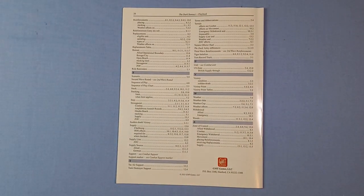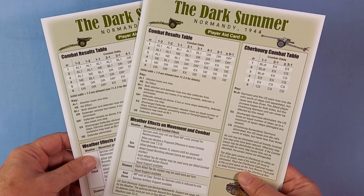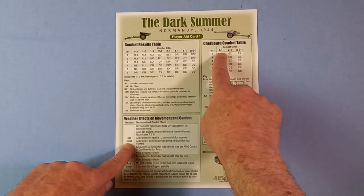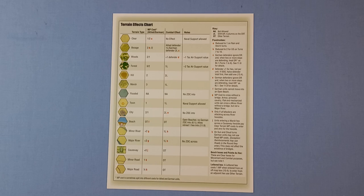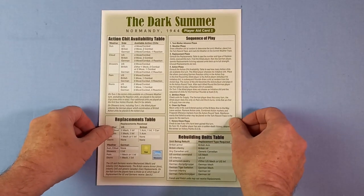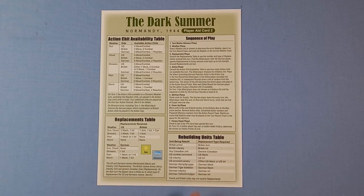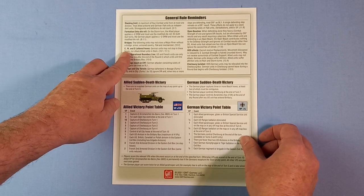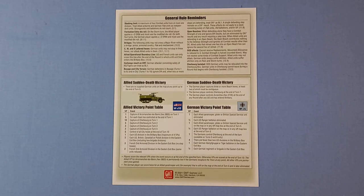Next, we have two identical player aid charts. We'll have a look at those: combat results table, weather effects, Cherbourg combat table. And on the other side, the terrain effects chart. Next is a single player aid number two, which shows the action chit availability, sequence of play, and the replacement and rebuilding units tables. On the other side, we've got some general rule reminders, how to win with sudden death victory, and the allied and German victory point tables.